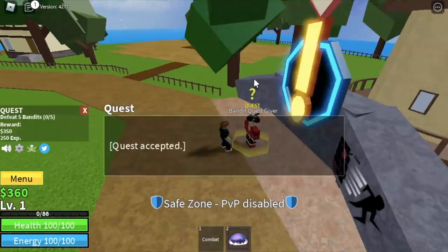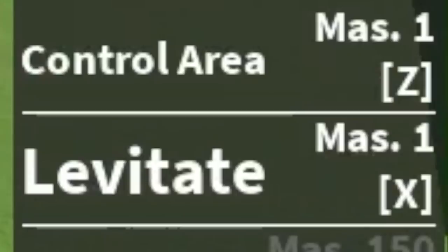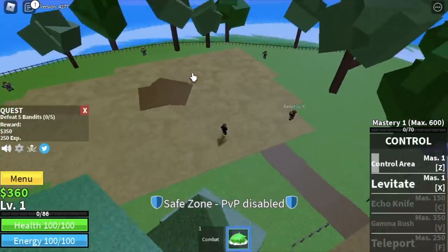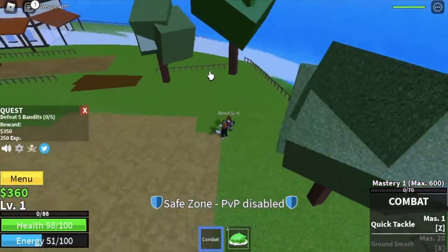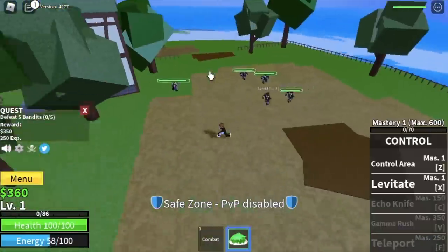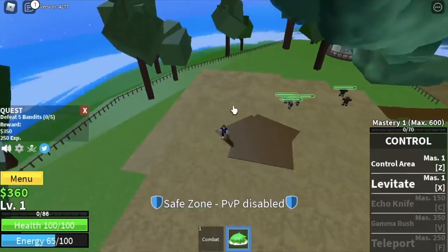So we're going to start by defeating bandits. We have 2 skills: control area and levitate. You can only use your skills when you're inside the control area. So we are going to lure 5 bandits to start off. There you go, and you can use your X skill. But use it properly — if you use your levitate, boom, your enemies will go flying around.